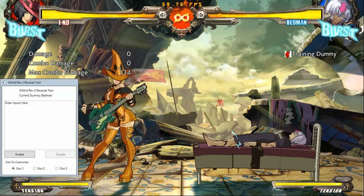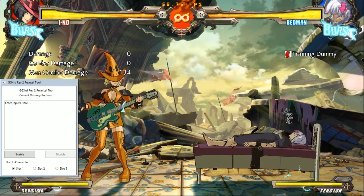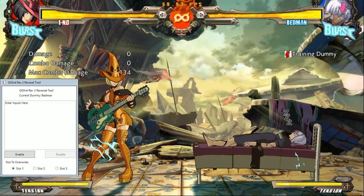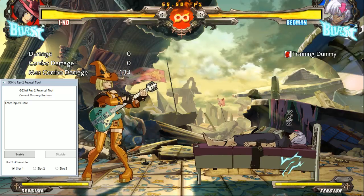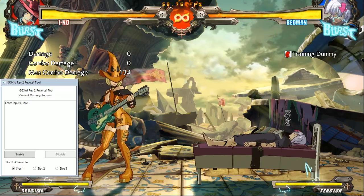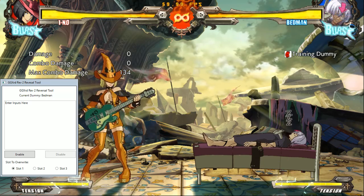Normally if you wanted to play something back in Guilty Gear, you can't do it every time the opponent gets knocked down. Also, it's very annoying to record a setup and then see if you did it right by trying to reversal out of it. This will help smooth things out when it comes to training mode. A lot.